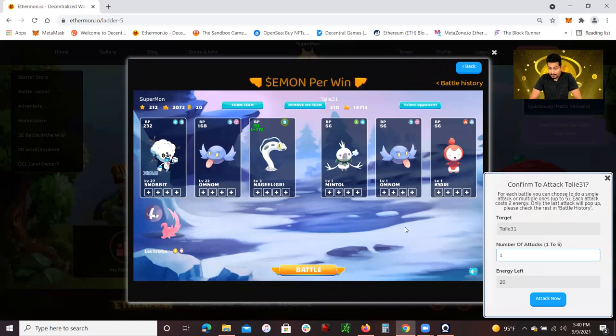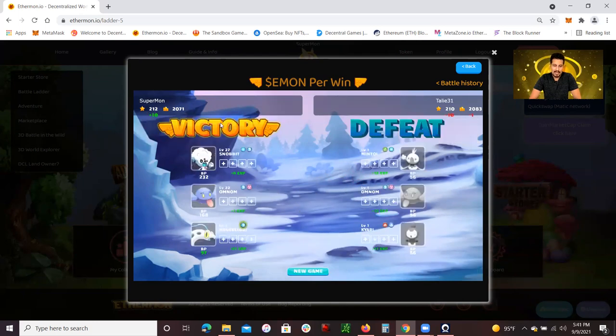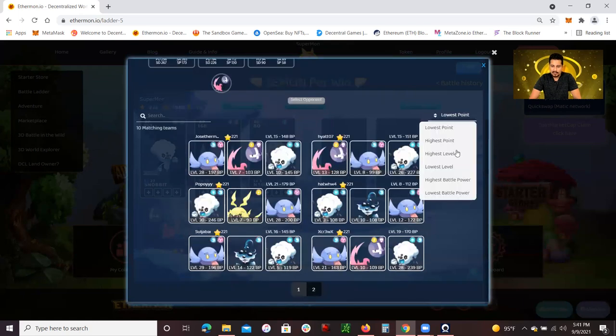I actually could battle right now — I do have 20 energy left. Let's get that started. I'm going to click on battle, and I'm going to click end to automatically forward it to the end. You see I won right here. I'm going to go again and select an opponent — going to the lowest level first.